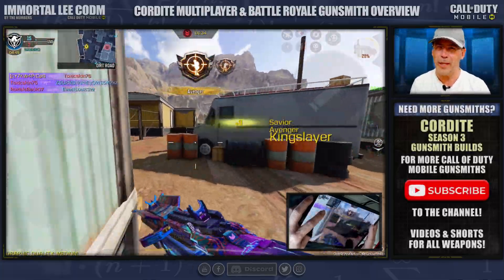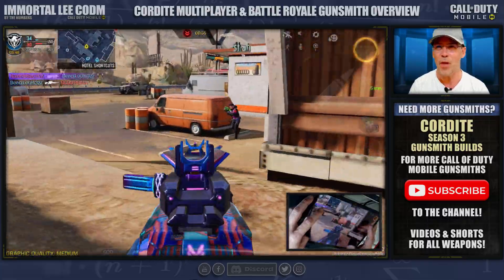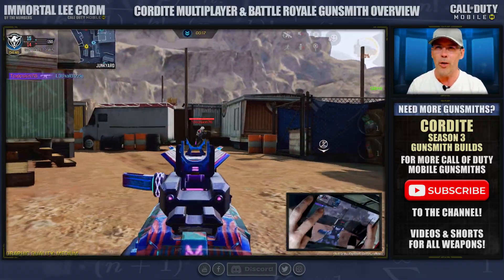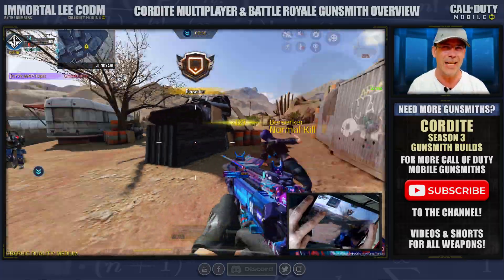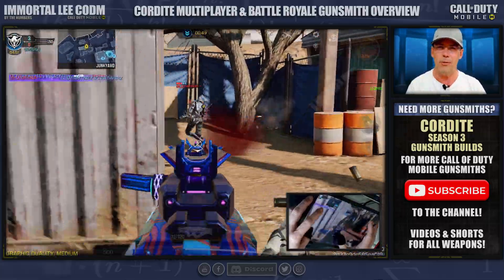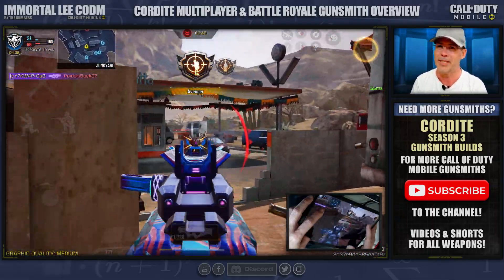The Cordite has always had a cult following in Call of Duty Mobile, especially by discos who requested this video. While not widely used, it has a lot of plus points that really make it something to be feared in the game. The Cordite features an insane ammo count potential, giving players a massive staying power on the battlefield. Paired with good mobility and accuracy, this is not a weapon to be sniffed at. The base hipfire of the Cordite also gives the gun a pretty fierce close-quarters combat potential.